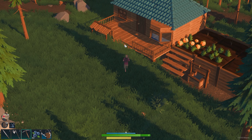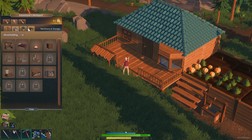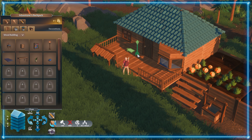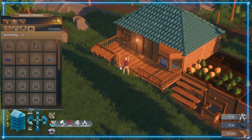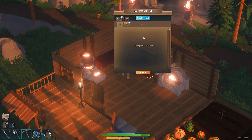It's just about to get dark and I think what I'll do is build one of those little lights out the front. Where were they? Here — hopefully I can build one outside. Oh yeah, that's cool! Hopefully that will help us find our home in the dark.